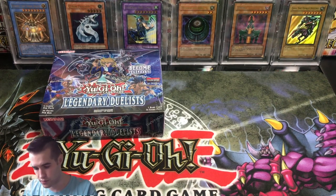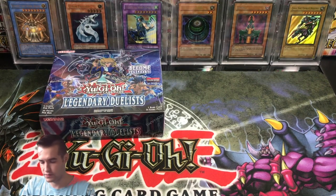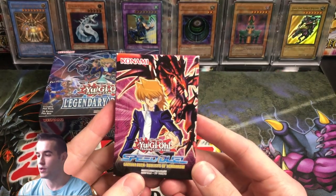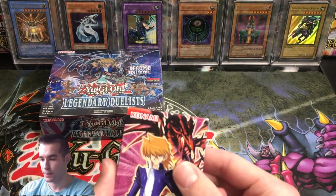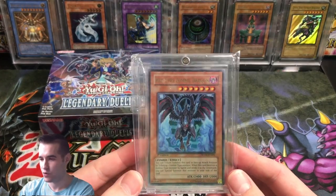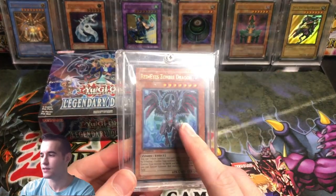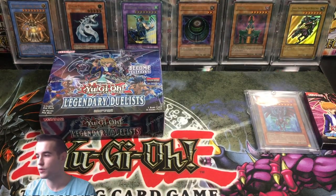It looks like he included some free stuff, so let's see what this is. Speed Duel Starter Deck — Duelists of Tomorrow. And then a free Red-Eyes Zombie Dragon in a screw-down case. So that's pretty cool — those are throw-ins. That's pretty awesome.